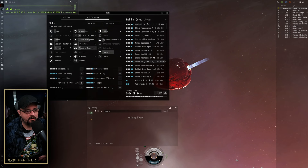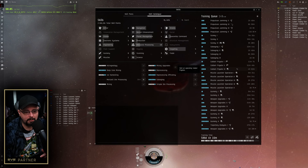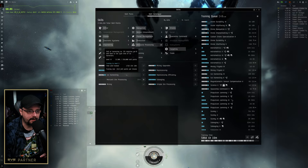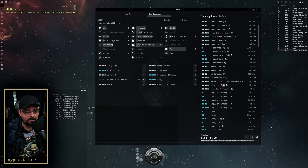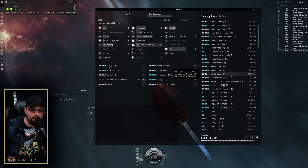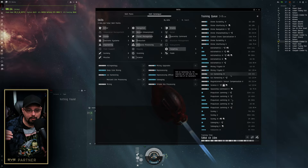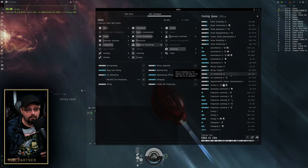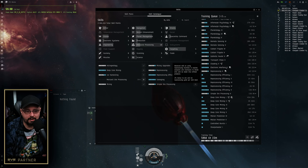Let's start by talking about skill queue optimization. It's not a huge topic and it's pretty situational - a lot of people handle it differently. As you can tell, this character has 149 skills queued up. I generally try to organize the queue from least time to greatest time, unless there are prerequisites that force you to queue a longer skill before a shorter one.